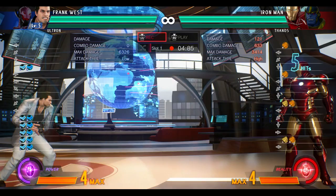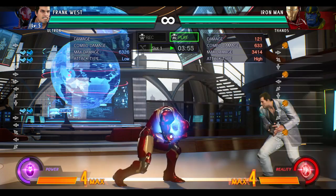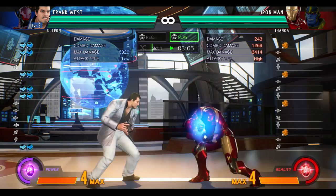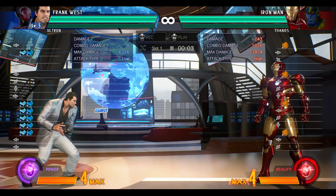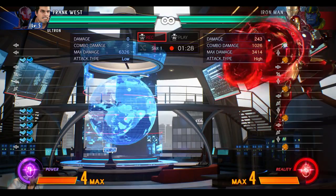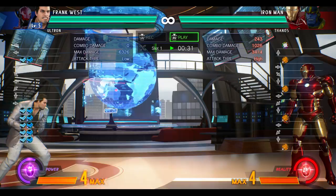Let's record Iron Man doing a unibeam. The horizontal range is not that good, but it does have invincibility on startup. So yeah, I'm kind of getting clipped after the fact, but it's a pretty good roll — it's good for its purpose. Another thing we want to talk about is how to deal with reality stone, because this is one of the most commonly used moves in the meta right now.